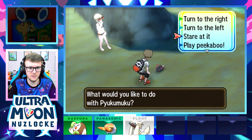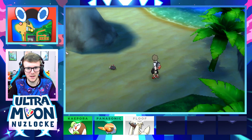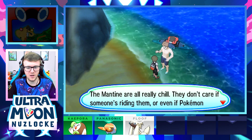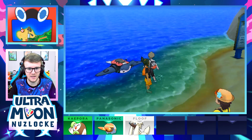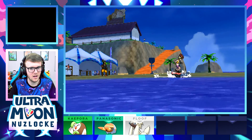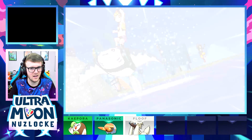The NPC is laughing at us playing with Pyukumuku — we play peekaboo and wave goodbye. Bye Pyukumuku! There's even a Corsola and Alolan Exeggutor sighting nearby. An NPC mentions Mantine are really chill and don't care if someone's riding them, even a Pokemon can cling to them. Alright, let's do Mantine surfing — I'm down. 'Are you ready? Are you ready?' — yes, let's go!